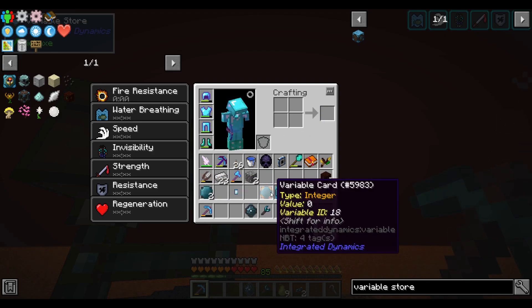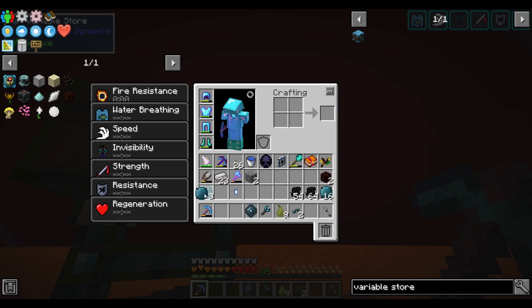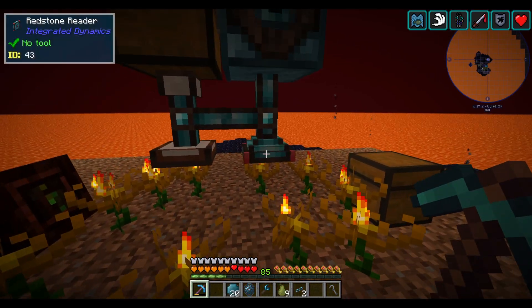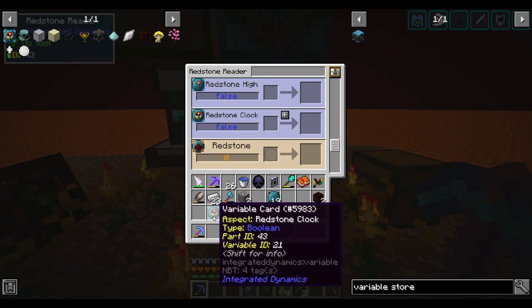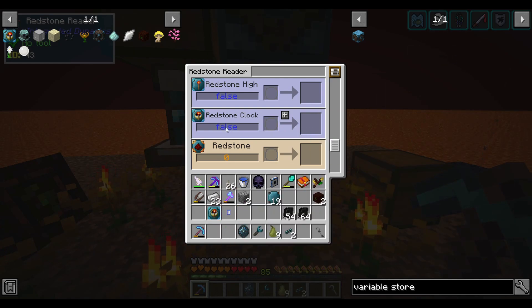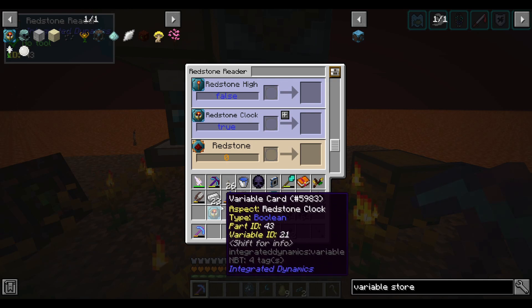It's a little bit confusing. I have a bunch of blank variable cards and a program logic control. First I want to get a variable that corresponds with this clock, so I take a card, put it in, and now I have this variable. It's a Boolean type — true or false depending on the state of this clock — with an ID of 21.